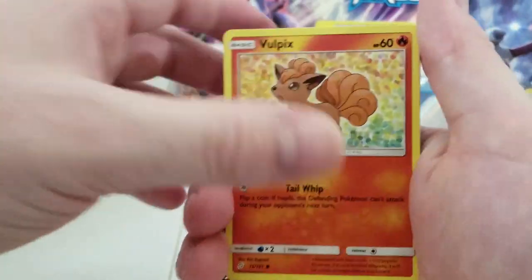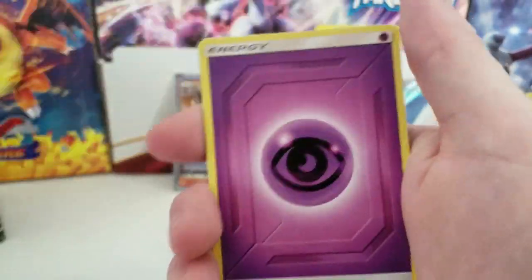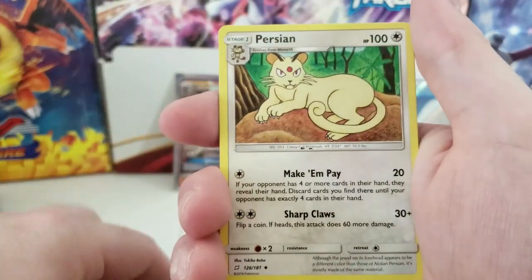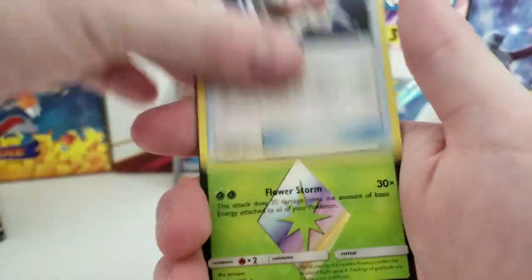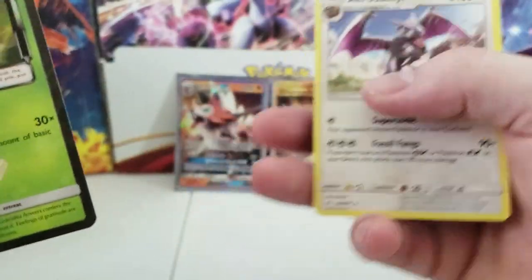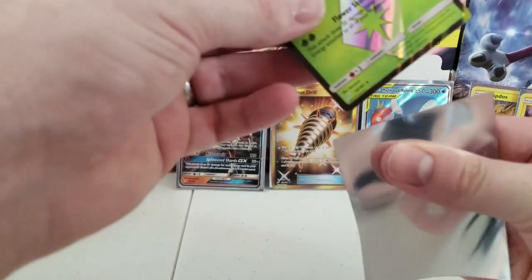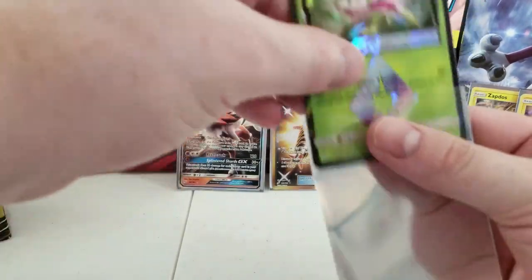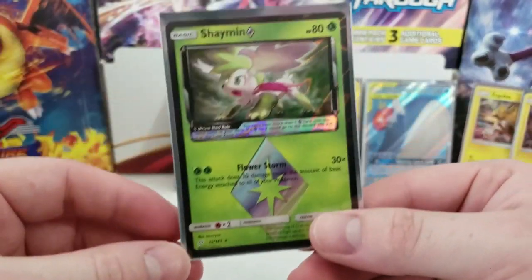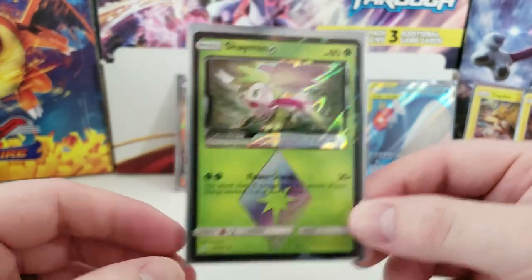Next pack: Mankey, Vulpix, Kangaskhan, Squirtle, Klefki, Psychic Energy, Tauros, Persian, Metal Goggles, and a Shaymin Prism Star card, then an Aerodactyl regular rare. That's a pretty cool Shaymin — it's in very good condition. I really like these Prism Star cards.